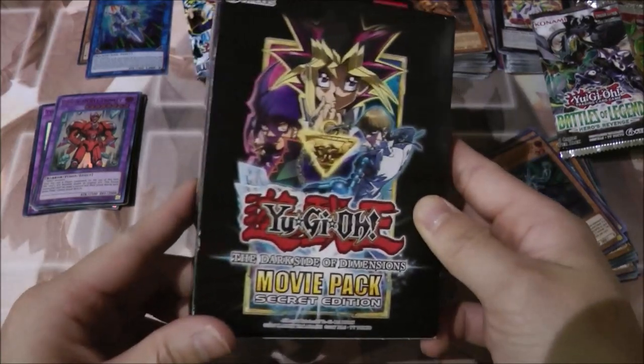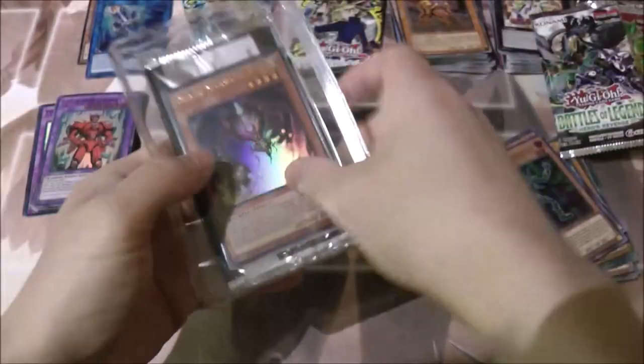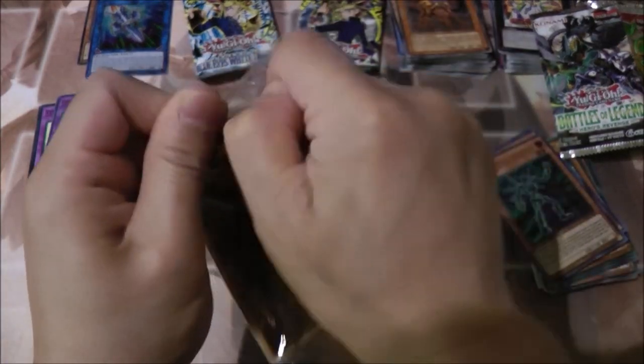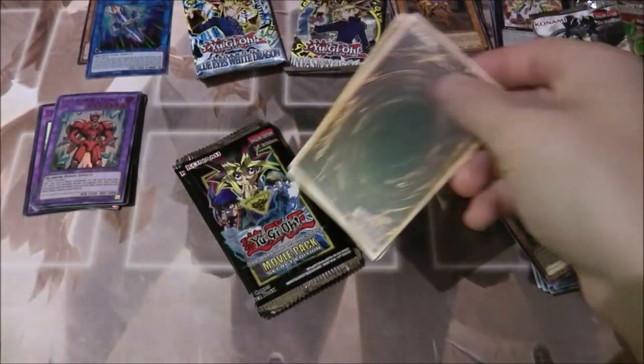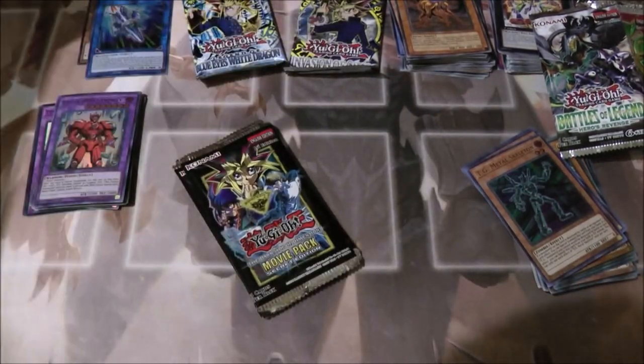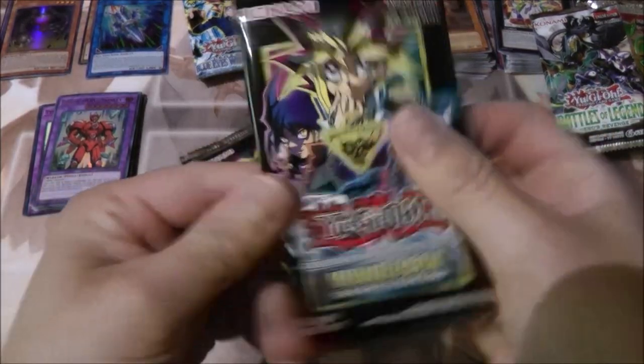Now to the Dark Side of Dimensions Secret Edition packs. I'm lucky I found more of these. Got it open and the little promo cards are at the back. Taking the packs out. So we got Dark Doomer, Dark Magician, and Obelisk — nice. Gonna put those on the side. First pack of Dark Side of Dimensions opening now.